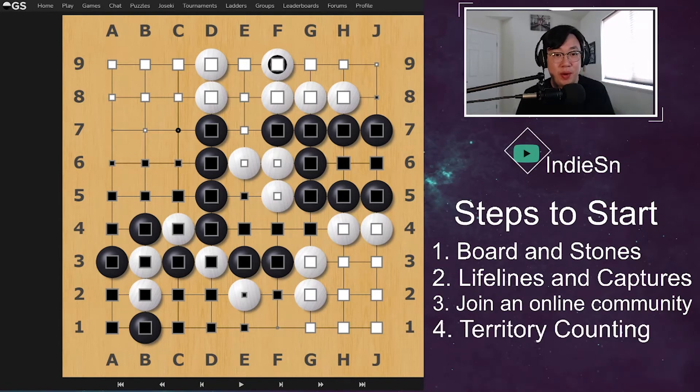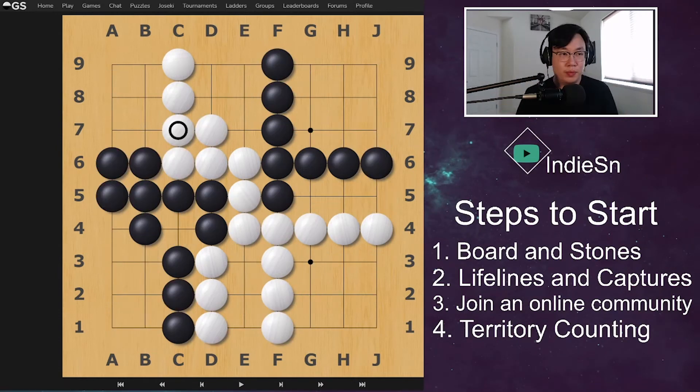Now step number four is territorial counting. Once you're comfortable with placing stones, understanding that as you connect stones you expand your liberties, and you kind of get the idea of playing the game itself — that's when I'd recommend starting to recognize territory. So I took a break and came back, but here is a 9x9 example of counting territory. At the end of the game you'll probably have a board something like this, so let's count the territories. Say that you were the black stones.